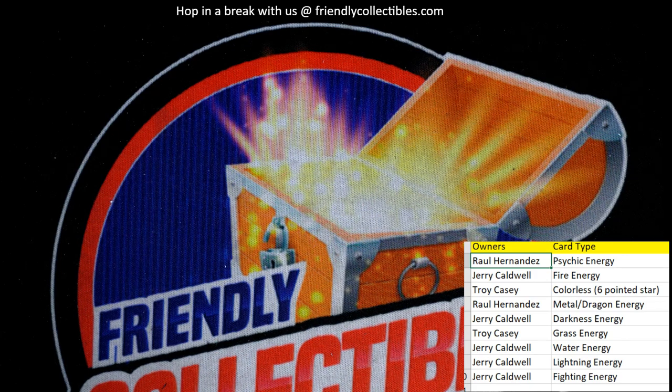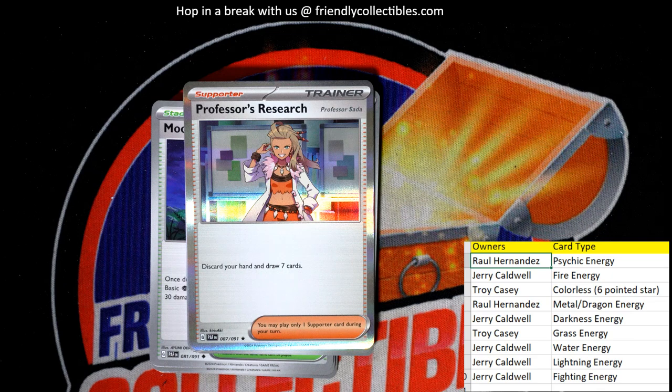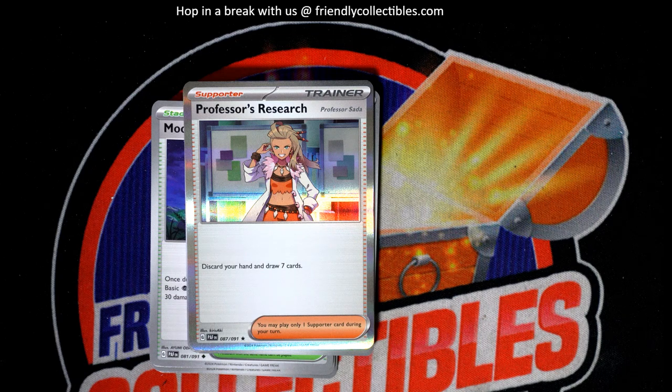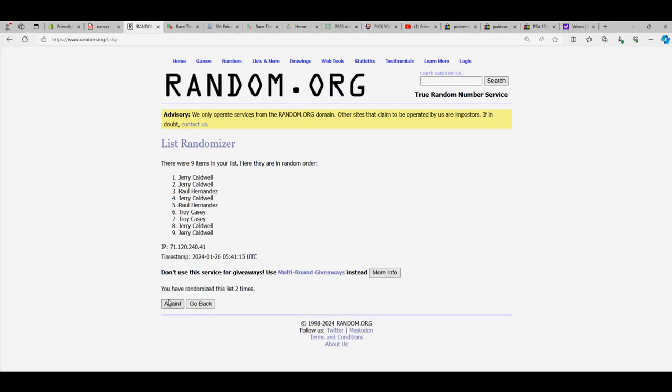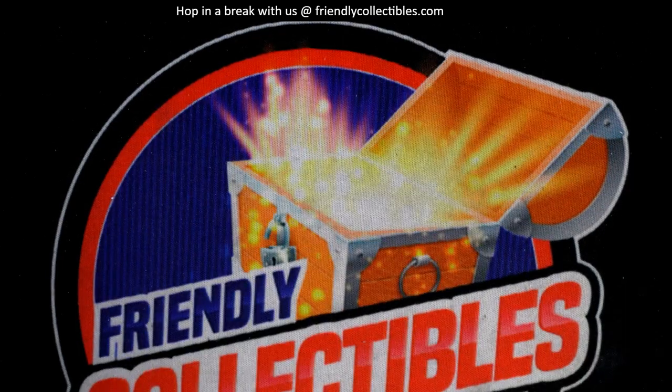Now we do some randoms. We've got a whole stack of trainers — I'm going to put everybody in, random seven times, and the person in the number one spot after seven gets all of the trainers. One, two, three, four, five, six, and seven — it's Jerry C! Congrats Jerry C, you get the trainers coming out to you.